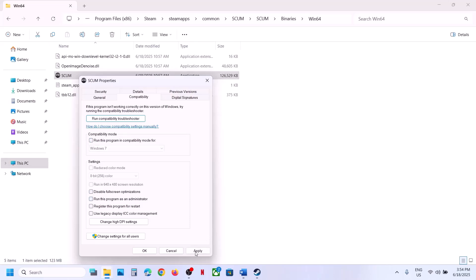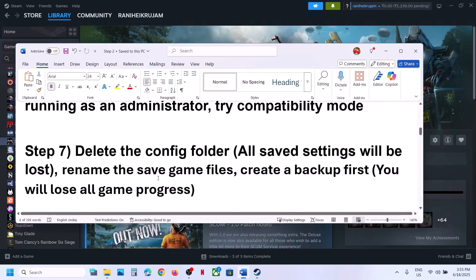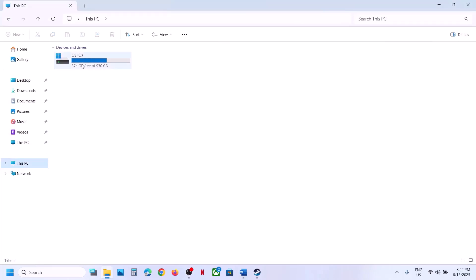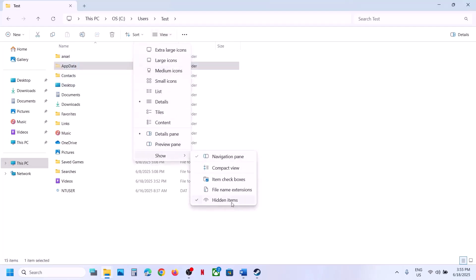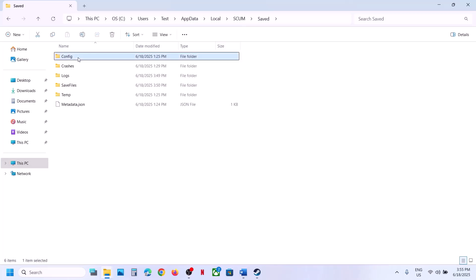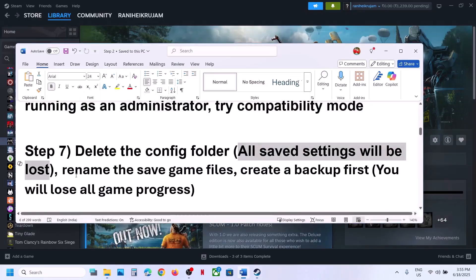If still not working after trying all those boxes, uncheck them, hit Apply, click OK, and follow the next step. The next step is to delete the Config folder — note that all saved settings will be lost. Open File Explorer, go to This PC, open C Drive, open Users, open your username folder, open AppData. If you don't see AppData, click View, select Show, and put a check on Hidden Items. Open AppData, open the Local folder, open the game folder, open the Saved folder, and you will see the Config folder — right-click and delete it. Then launch the game.